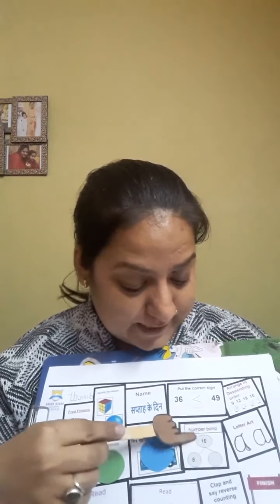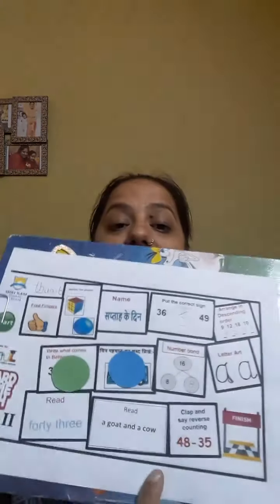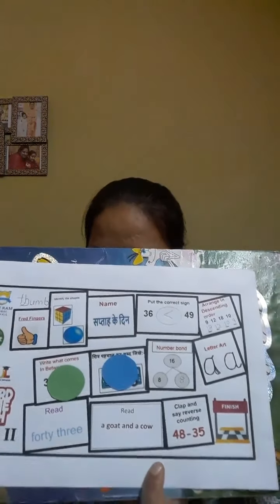Let me roll the dice again. This time it's green — that means it's your turn. Number bonds of sixteen. Can you tell me the number bond of sixteen? Eight and the other number — yes, think about it. Yes, you're right — eight and eight makes sixteen. So here we are going to write eight. Let me put your green counter here.